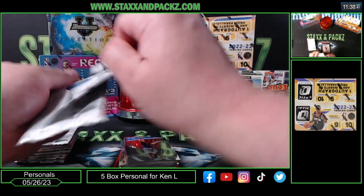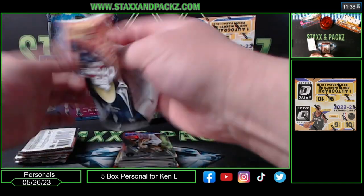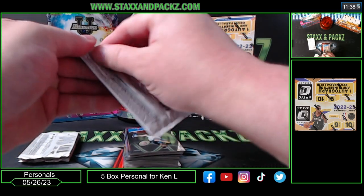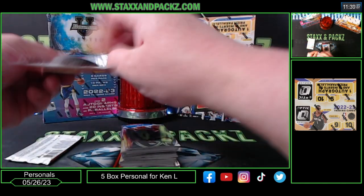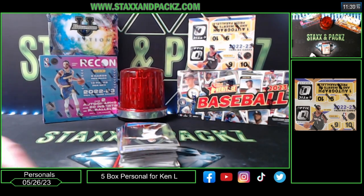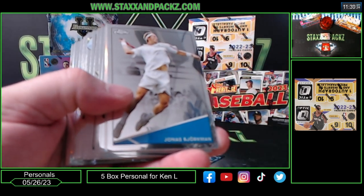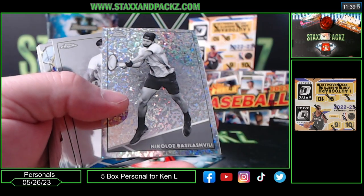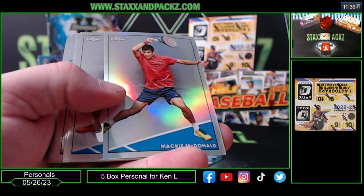You get four black and white mini diamond parallels per box. Here we go — Tennis Chrome Light. We got a Tracy Austin Refractor, Nicolas Diamonds, Aces Inserts, and a Refractor of McKee McDonald.